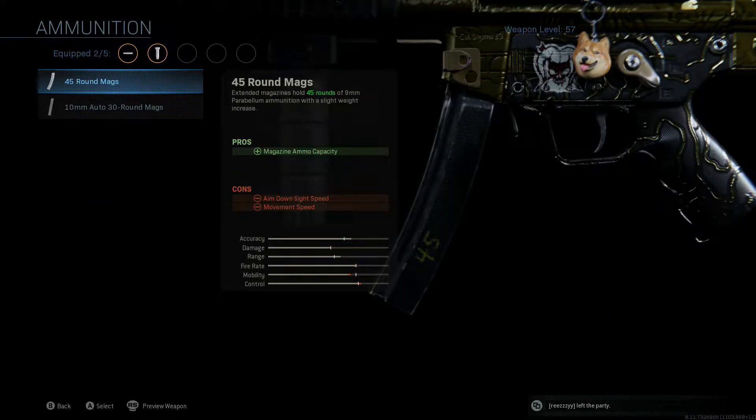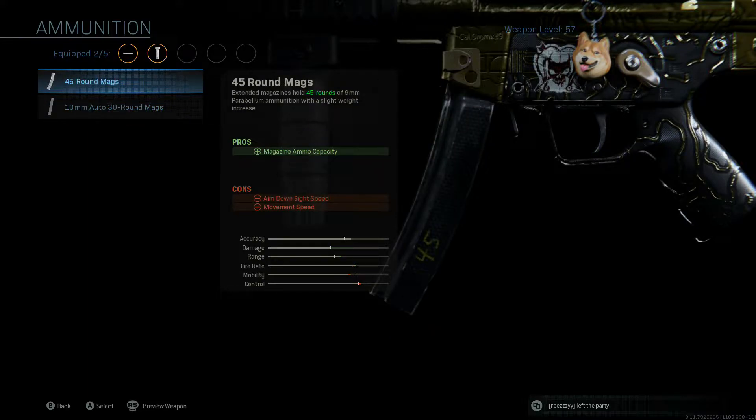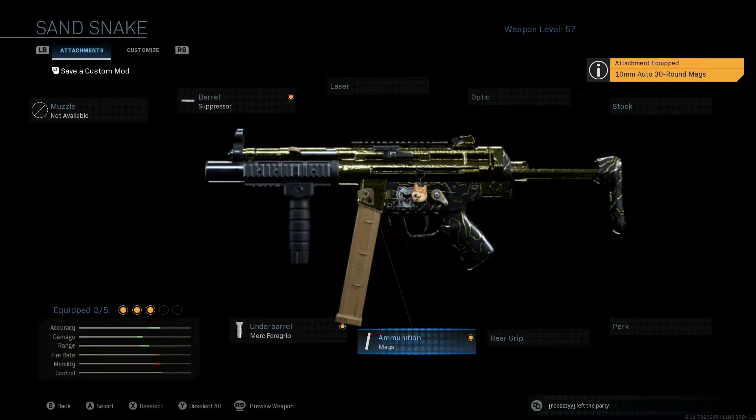Then ammunition — this is something I kind of change up depending on the game mode. With a 10-millimeter round you get 30 in the mag, you get a bit more damage and a bit more range. I haven't been able to tell much of a difference with the accuracy. With 45 rounds, I've been able to rack up more kills just for the sheer capacity — a whole extra 15 rounds. Most of the time with 10-millimeter on a 30-round mag, you'll run through about 15 rounds to kill one person depending on your accuracy and range. I'm still going to rock the 10-millimeter rounds because the little bit of range and damage is noticeable at distance.